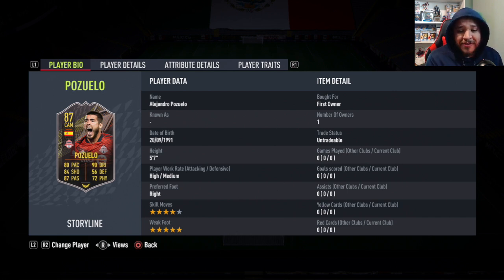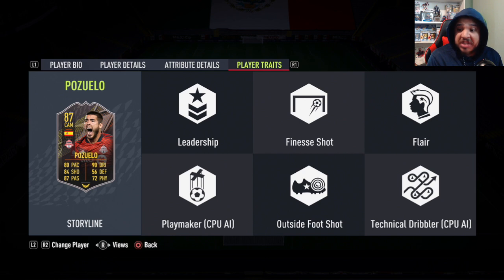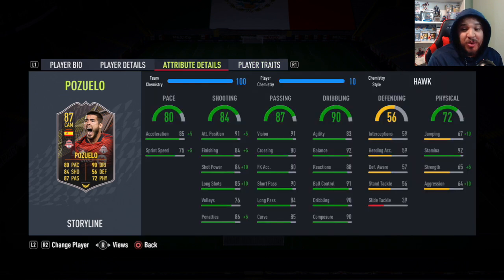He has four-star skill moves and a five-star weak foot, which is very nice, plus high/medium work rates. His in-game stats are very good — pace is a bit low, shooting is nice, passing is very good, dribbling stats are nice. Agility is low, which worries me a bit — he's 5'7", so with low agility that's a concern. Strength, aggression, and jumping just aren't there, but he has 92 stamina. Player traits include leadership, finesse shot, flair, and outside — all the traits you want in a CAM or forward.